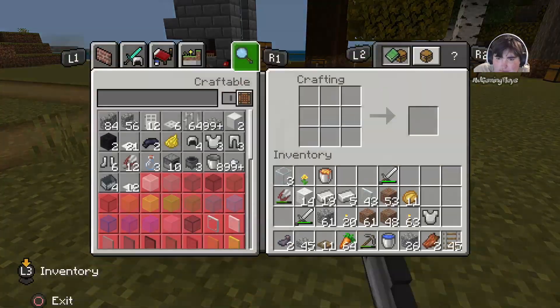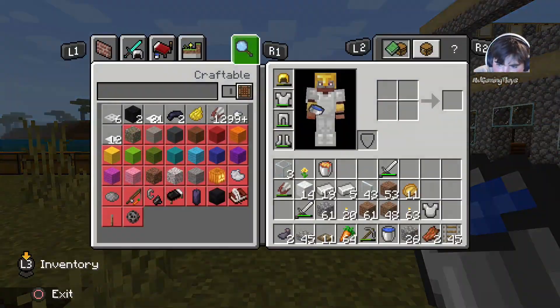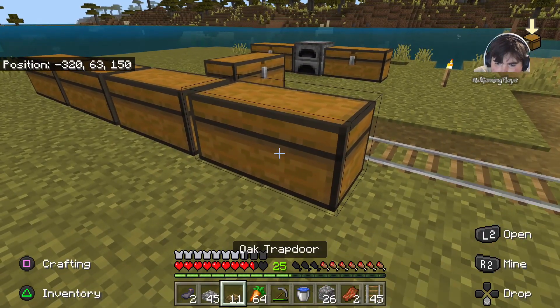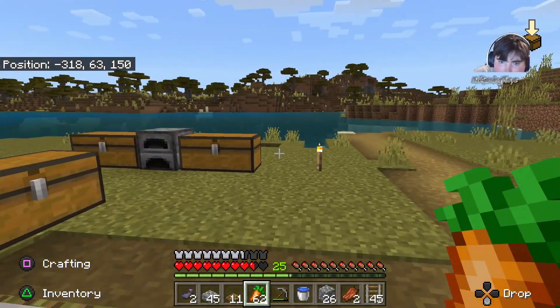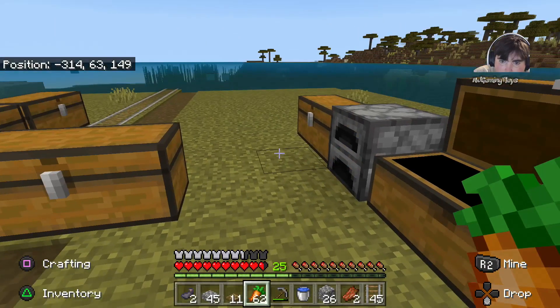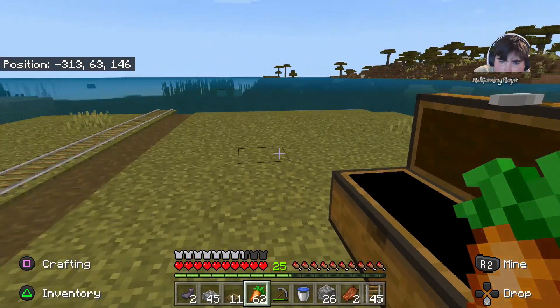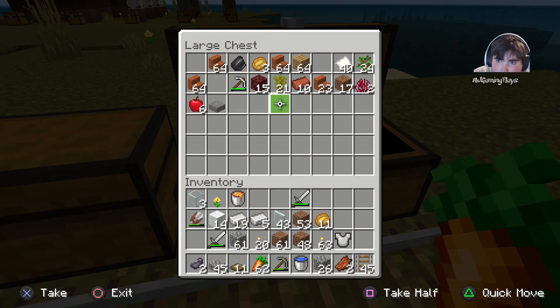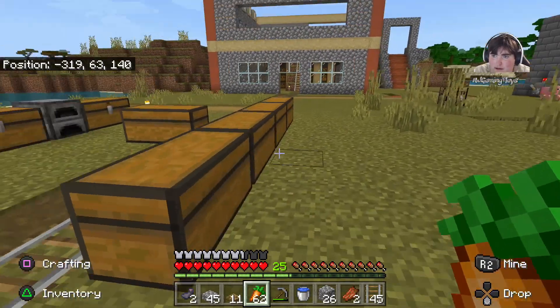Then I need some more chests. I'll eat some carrots as I'm a bit hungry. I haven't got any more chests in my inventory spots, so I might have to make some — I need 16 of them. I'll make two more chests.